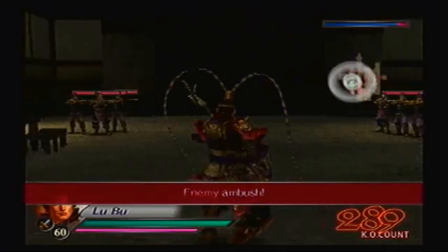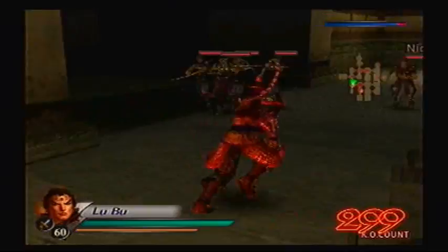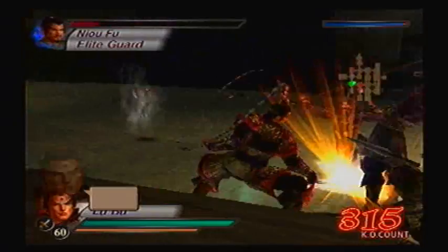That entrance has been closed again — another ambush. Archers that just materialized out of nowhere. That seems logical. Taking arrows to the shoulder. 'I shall be the one to defeat you!' Yeah, good luck with that.